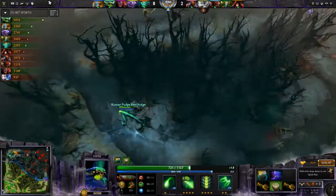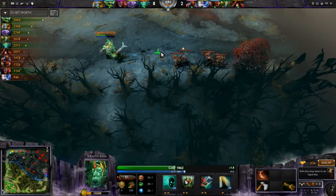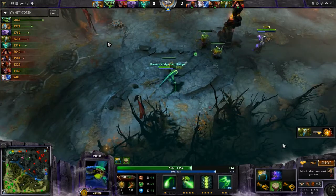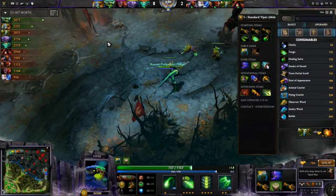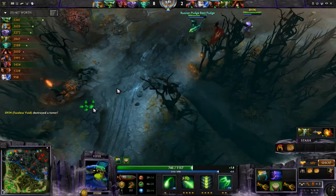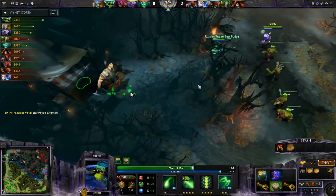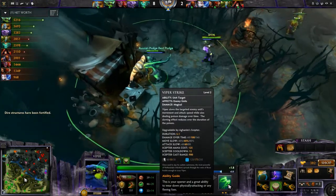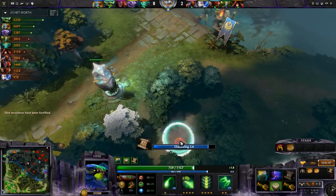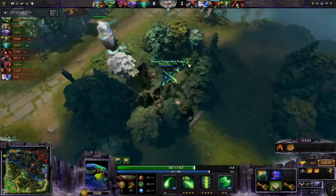I'm already beginning to regen because of Wraith King's Vampiric Aura, which gives everybody nearby lifesteal — absolutely insanely good on Viper. I'm already up to 5k net worth at 9 minutes and 53 seconds in. That's massive. I've already got 7 kills at the 10 minute mark. That's a huge amount.